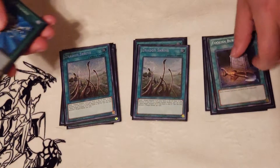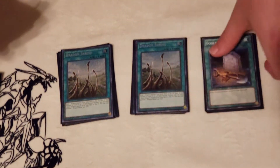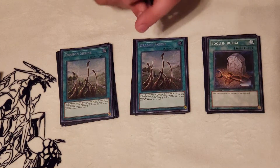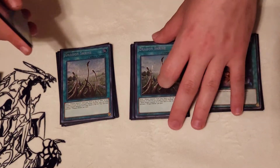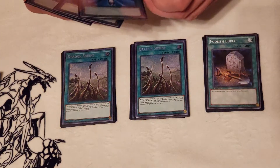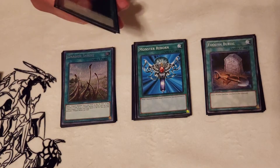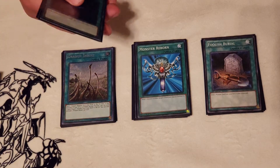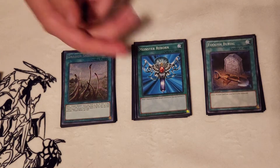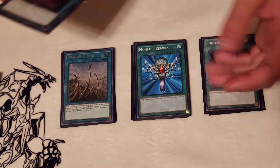Then we have three copies of Dragon Shrine. The only monsters you want to Foolish are dragon monsters, so Shrine sets that up perfectly — it sets up your Dark Worm plays, your Distrito plays, all sorts of stuff like that. You could drop my next card for another copy of Shrine, because I am playing one copy of Monster Reborn. Monster Reborn gives you that extra body on board — you can use the Magician package to make Omega, have Omega return Purple Poison back to the graveyard, then Monster Reborn it back onto the field and just go from there, or it gives you another body when making your guard dragon plays.